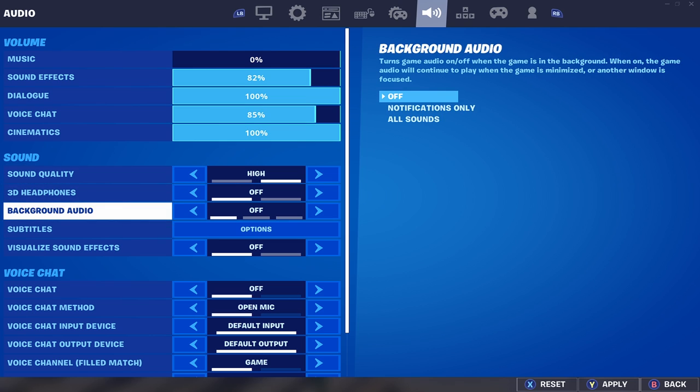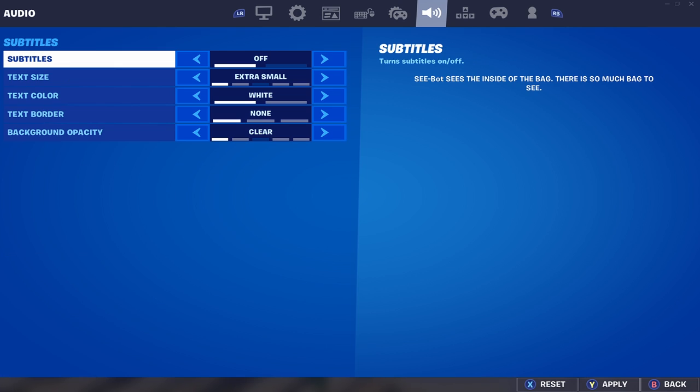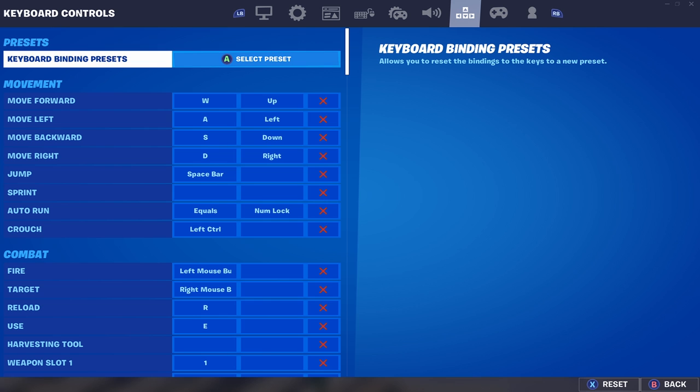Then scroll down to the audio tab where you see all the subtitle options — turn all of that off. Don't touch sound quality because you need your sound, but turn everything else off. Get everything on the lowest it can be: subtitles off, extra small, white, none — clear all of that. Every unnecessary setting you don't use is just taking up space, so turn it off to reduce input delay.